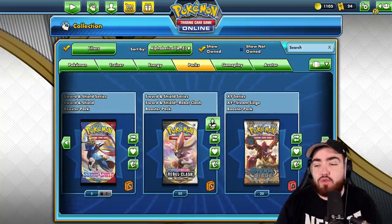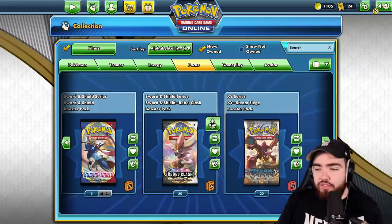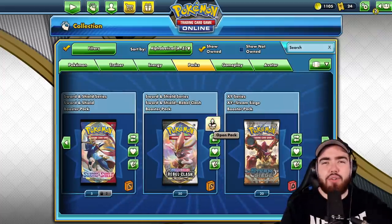My name is Randolph, welcome back to the channel. Recently you guys have seen that my Rebel Clash pack luck has been absolutely insane — golden Perrserker secret rares coming out. I've got another video coming soon, probably tomorrow, of another sick card I pulled. You won't believe what happened. But today we're gonna be testing my Rebel Clash pack luck online on the Pokemon TCG Online. We have 50 packs of Rebel Clash and I'm gonna be opening all 50 right now. Sit back, relax and enjoy.